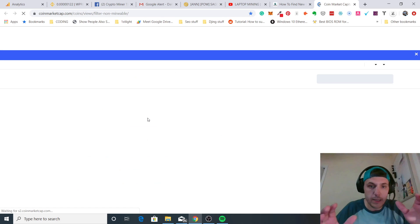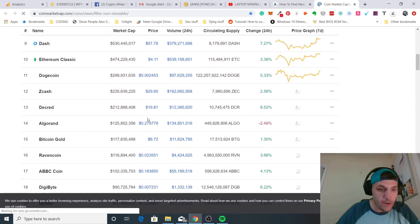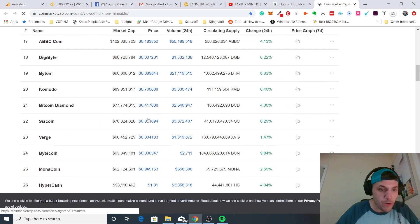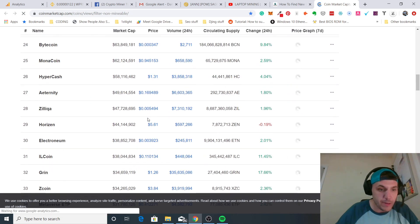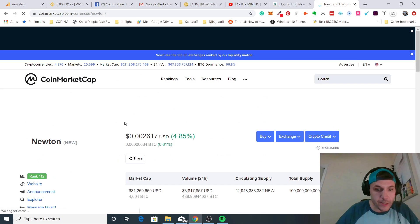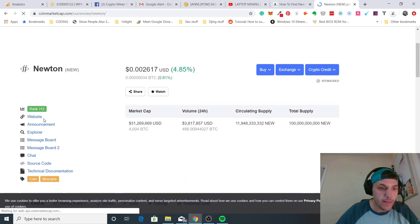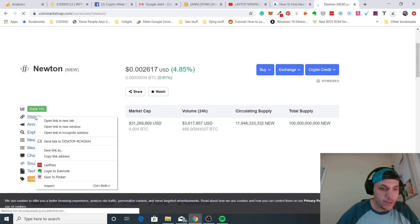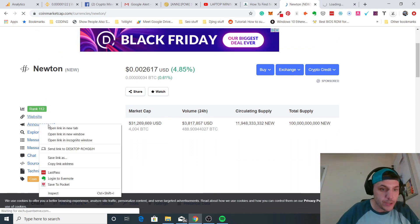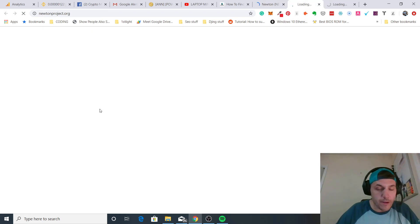On CoinMarketCap you can get a general list of all mineable coins and if you see one you haven't noticed before — like Newton here — you can research it. This is a good approach because you can actually see the trading volume and other stats. You can check out their website and their BitcoinTalk announcement to get some background information.